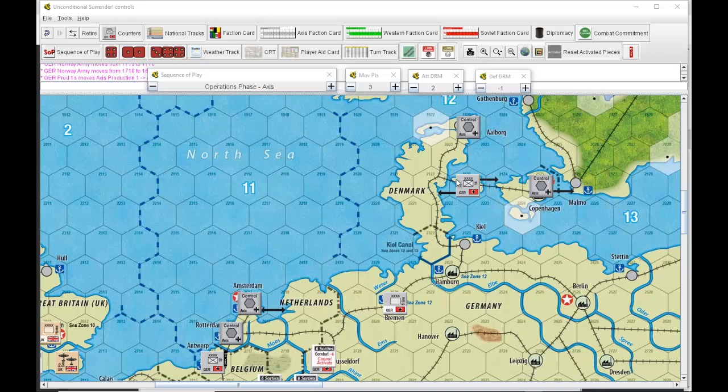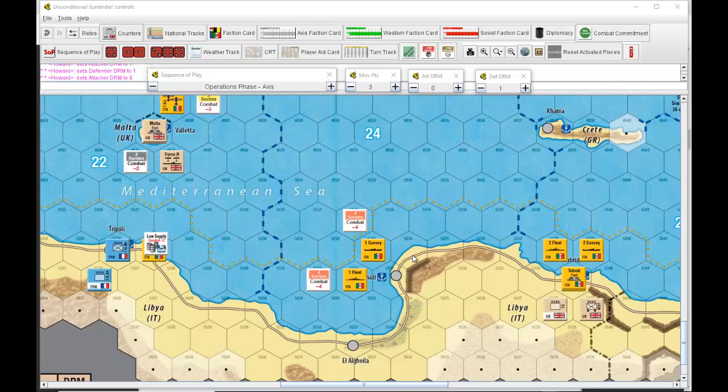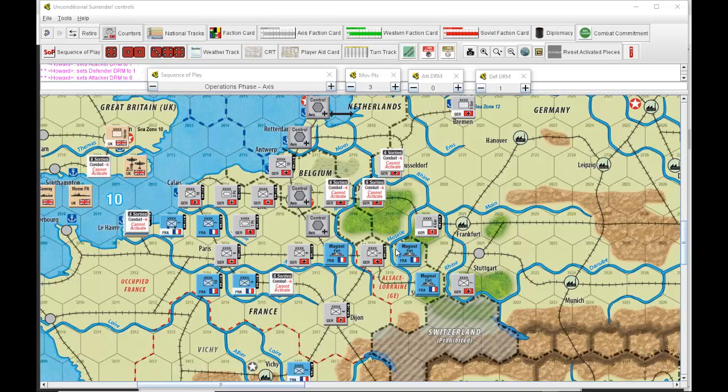I'm also noticing I should have used strategic movement to move the German unit in Denmark, but I'll wait until next month. There won't be any Axis activity in Africa other than supply, which we deal with now. Looking at the supply situation in France for the Axis first: units inside forts don't exert a zone of control, so one unit is okay.